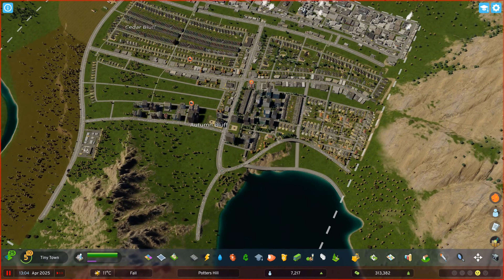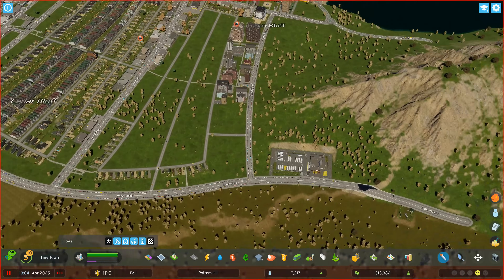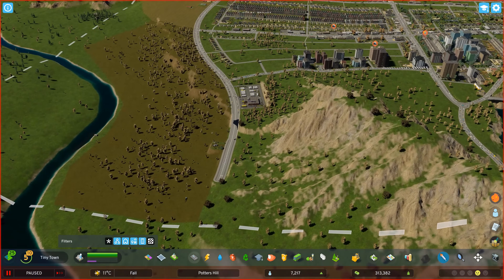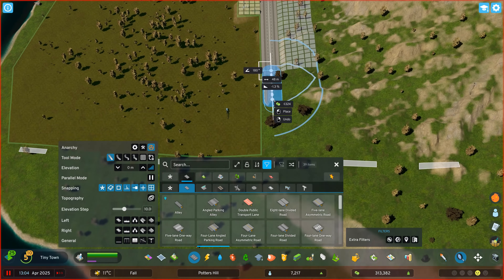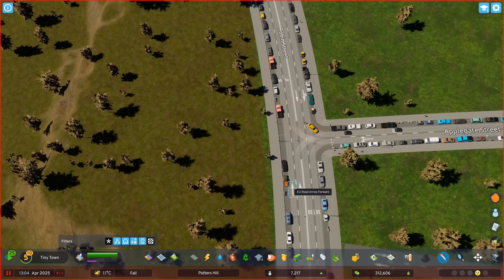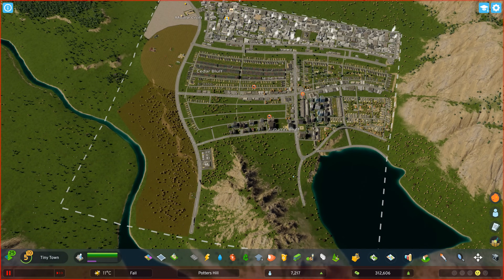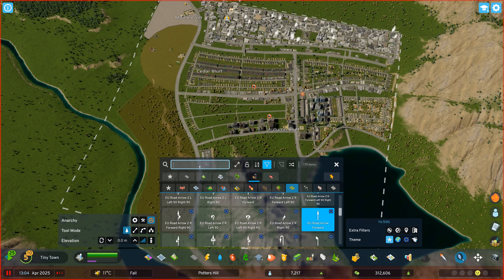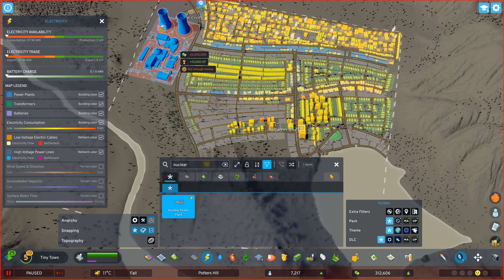Another really useful feature of Find It is the Picker option, accessed by using the pipette button or pressing Ctrl-P. This allows you to click on any object in the game and immediately have it in your hand. So if you wanted to continue a road, rather than going through the road menu to find the exact road you used previously, just select the picker and click on the road you want — then it's in your hands, ready to keep building. This works for roads, buildings, and even road markings. Some people might find this a bit cheaty since it gives you access to everything regardless of your milestone, but you still have to pay for things — the nuclear power station still needs 5 million to put it down, so it's not too cheaty.